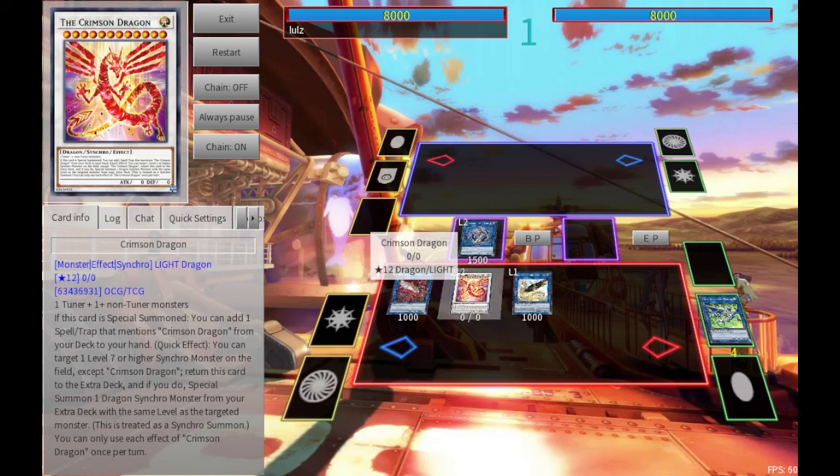If you're maybe curious why I'm so wound up about an OCG list when I don't necessarily play in the OCG format, it's because I'm genuinely concerned that this decision is going to be reflected in the TCG and Crimson Dragon isn't going to get hit, even though it's clearly the offending party.